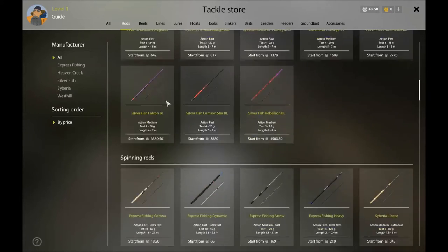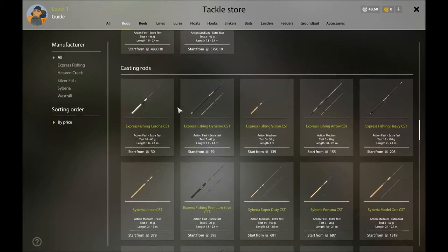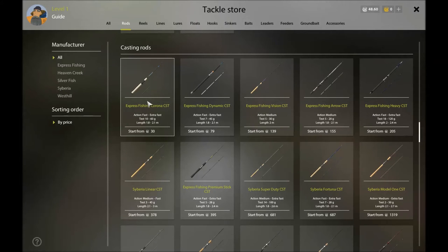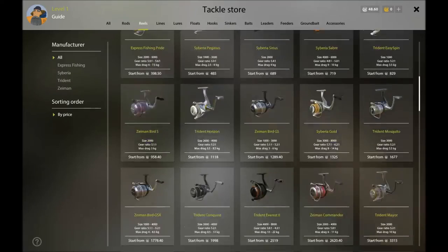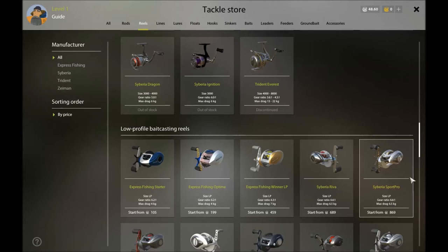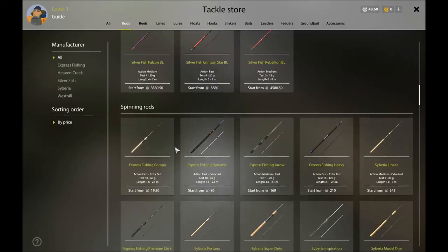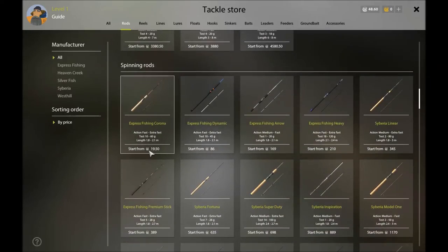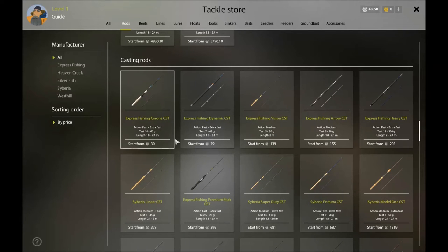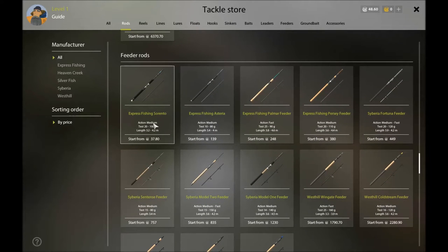Spinning rods are for your lures — you cast out and reel in with lures. Casting rods are the same as spinning rods but they use bait casting reels instead of spinning reels. Even though the rod is cheap, the reels start at 105, so you can't start out with casting rods because you can afford the rod but you sure can't afford the reel.